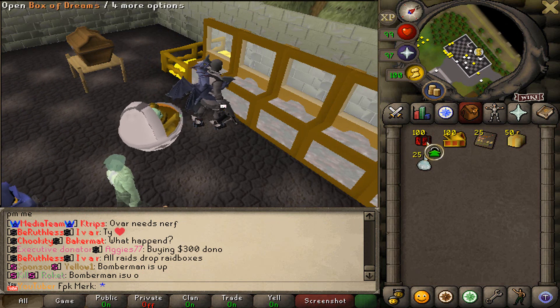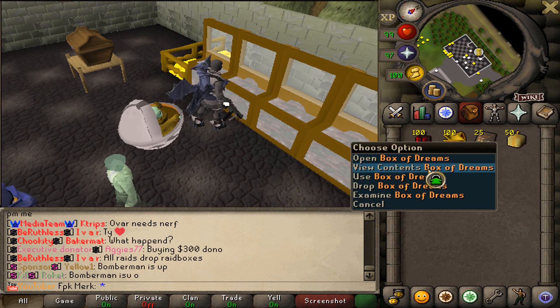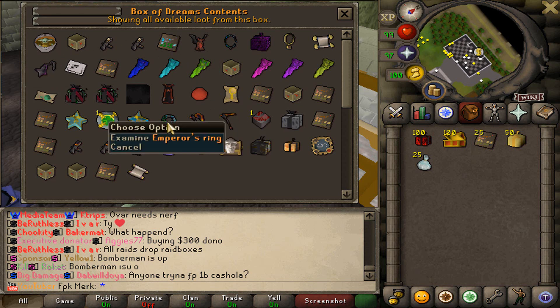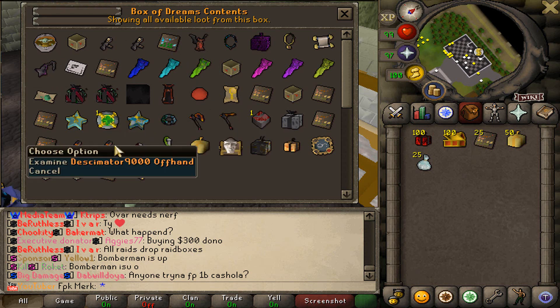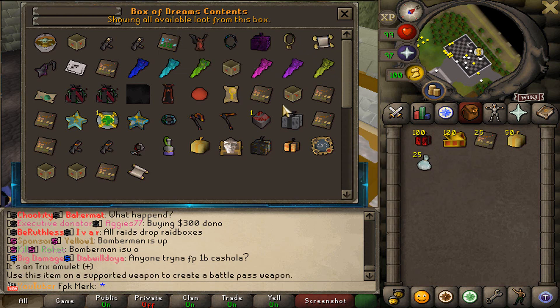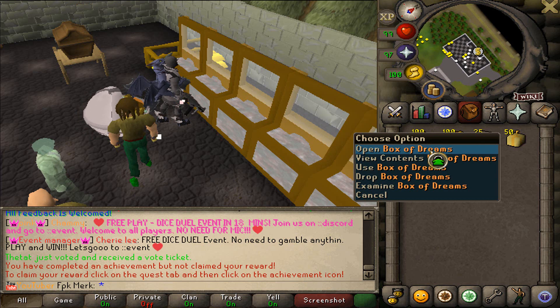The first boxes we have are called Box of Dreams. From the Box of Dreams, we can get Baby Yoda Pet, Mandalorian Pet, we can get Thumper, Infernal Big Axe, Emperor's Ring, Decimator Weapons — many, many items from these. Let's open up 100 and see what we can get. Alrighty boys, time to open up the Box of Dreams!